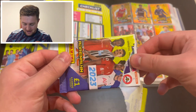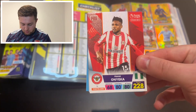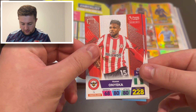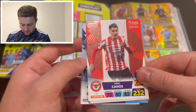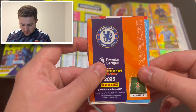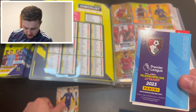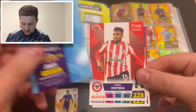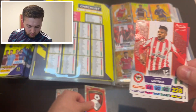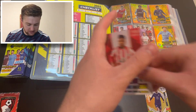We're going to get into this first pack straight away and we start off with Brentford's Frank Onyeka. We've then got Hugo Lloris of Tottenham Hotspur, Sergio Canals of Brentford, Joe Worrell of Nottingham Forest. Got a Chelsea defender to begin with - that is our first insert and it's Jorginho for Chelsea. And that is the Bournemouth badge as our second insert card in this opening.